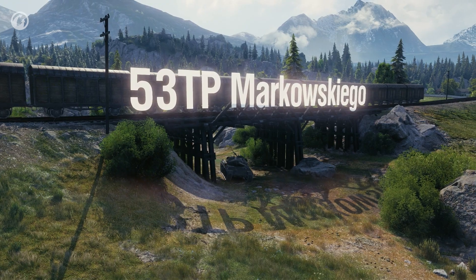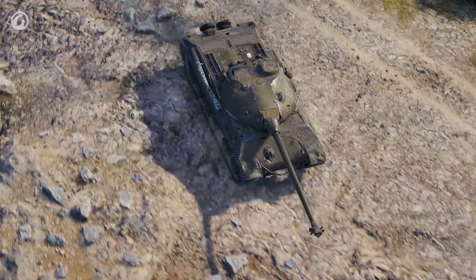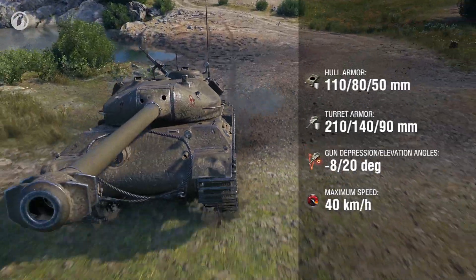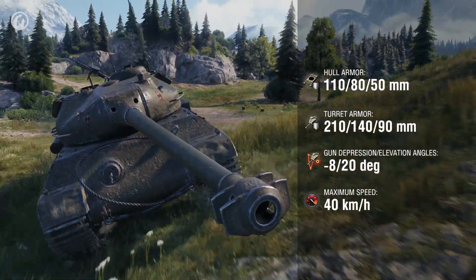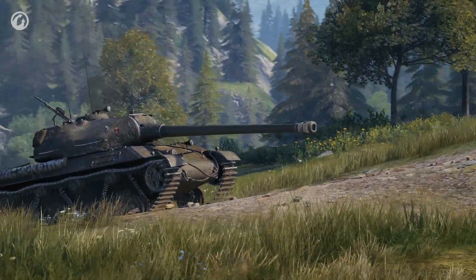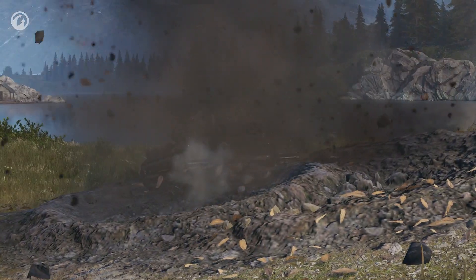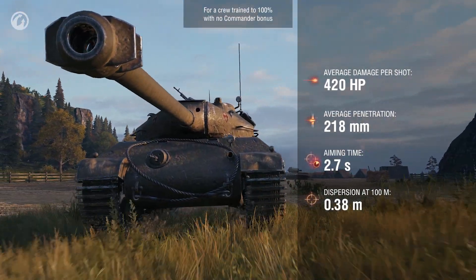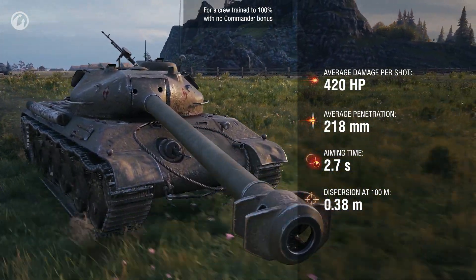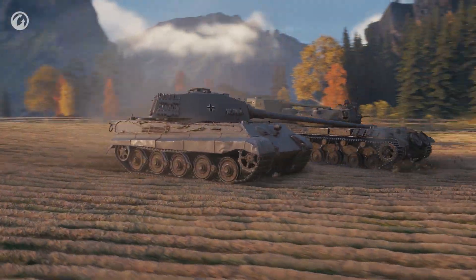High-tier tanks — classic heavies. The 53TP Markovskigo is relatively slow but well armored, especially the turret. Cast like the Soviets and boasting 210mm armor in the front and 140 on the sides, which is enough to use the terrain to your advantage. This complements the gun's minus-8 degree depression angle. The 53TP has a good spread and reload time; couple this with 420 alpha damage and armor penetration of 218mm, and you get a great combination of characteristics in one tank.